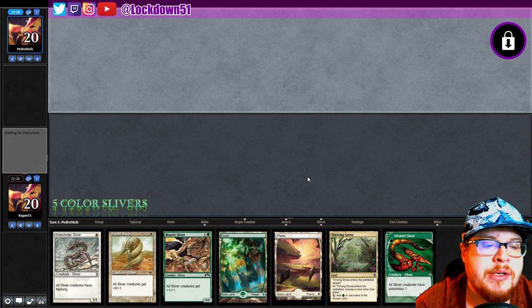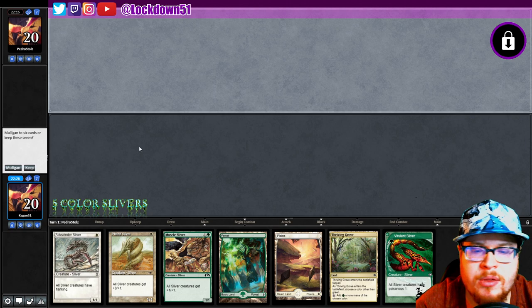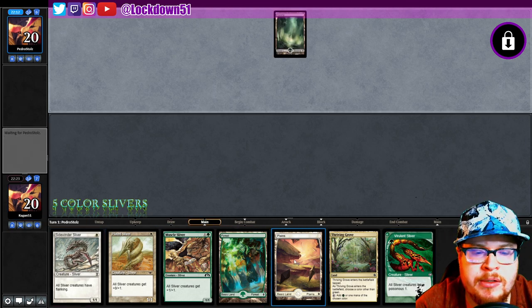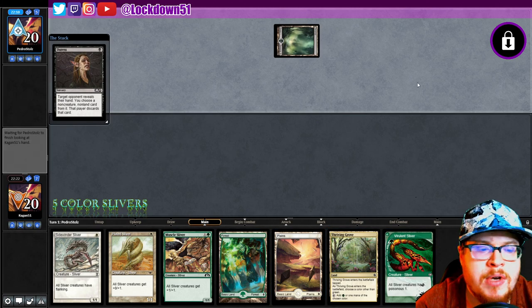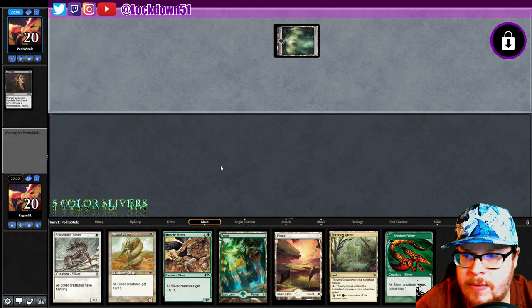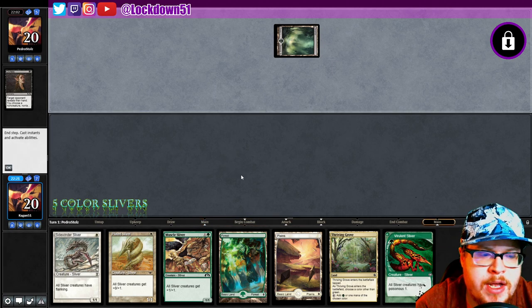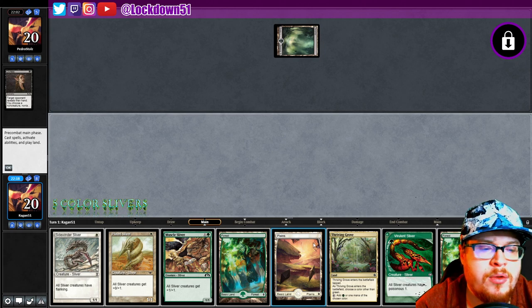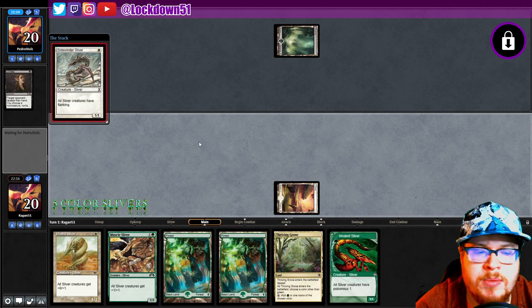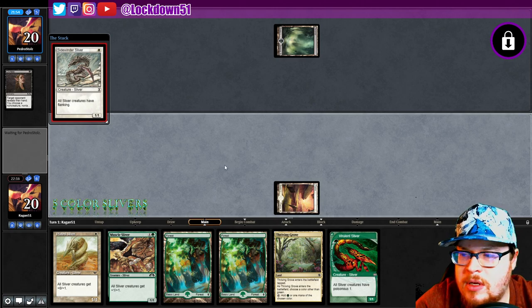I love Winged Sliver. I don't think anybody else is really playing with it right now — people forgot about it maybe. This is a good hand to keep though, I'm not going to throw it back. It's a little slow, but it's better than nothing. I might wait on the Thriving Grove — just go Planes Sidewinder. Forest, Plated, Virulence. Duress — sure, you can't take anything but now you know what you're dealing with. I'm going to set up to get some Poisonous going as quickly as I can, even though they probably have removal, but what can you do.